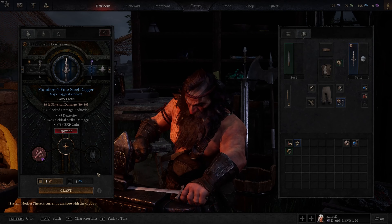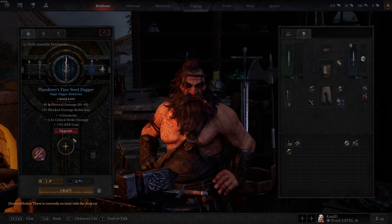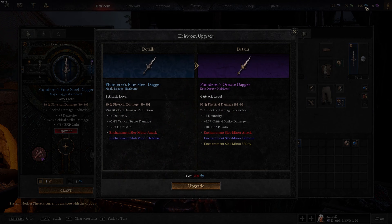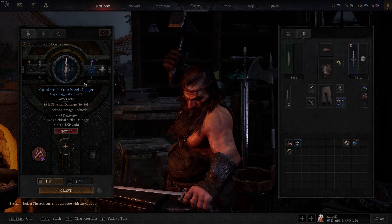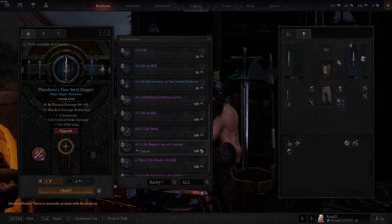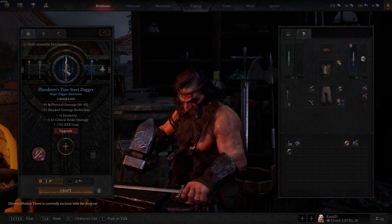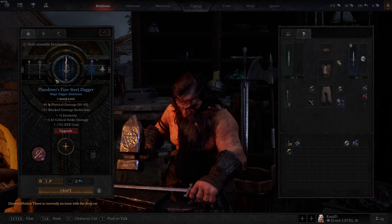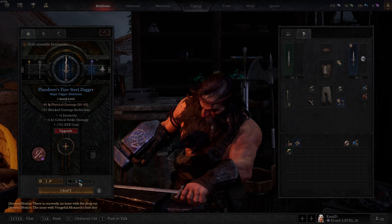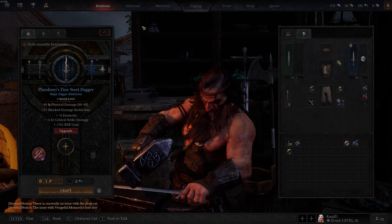When you upgrade your heirloom to purple it still only costs one mithril token. The reason I'm using mithril tokens rather than ore resources to make my dagger is that I need those ore resources to upgrade the weapon's enchantment slots. Don't keep spending those resources until your heirlooms are fully upgraded and all your stats are filled in. Once they're fully purple and upgraded, then you can start spending ore resources directly — it becomes more cost-effective than mithril tokens at that point.